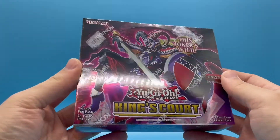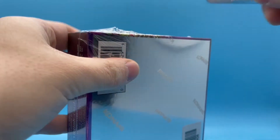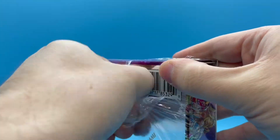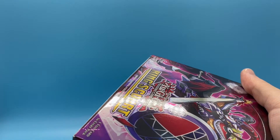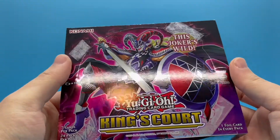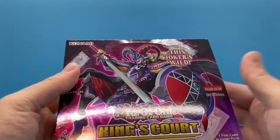Here is the King's Court booster box and I'm gonna pop this open. The god cards are apparently in this set, so there are collector rare versions of those which are really cool. One thing I don't really like about Yu-Gi-Oh is that they tend to just use the same artwork over and over again — it's the god cards, the basic same artwork we always get. Why don't they give us new alternate arts for a lot of the famous characters?